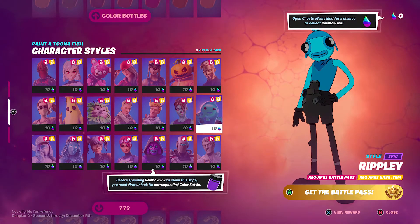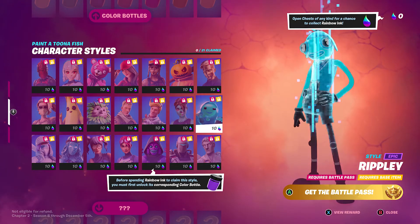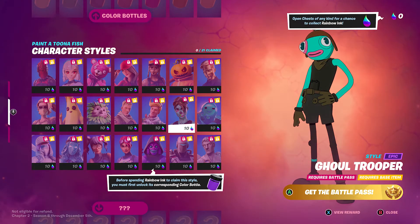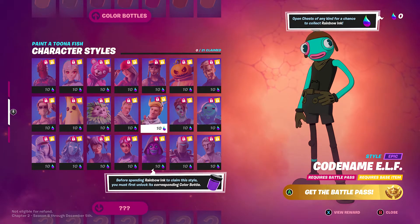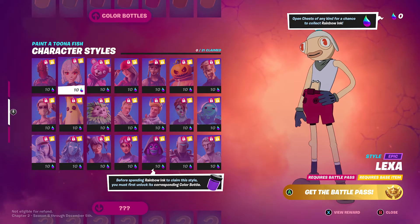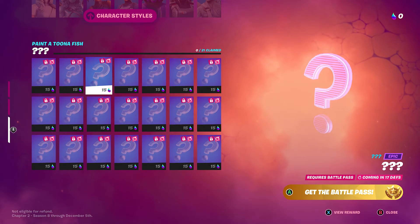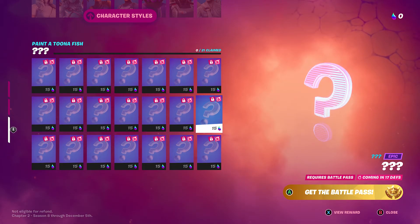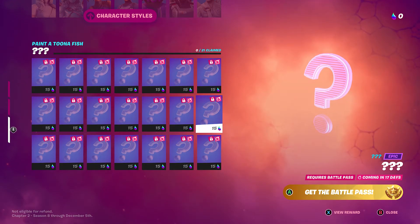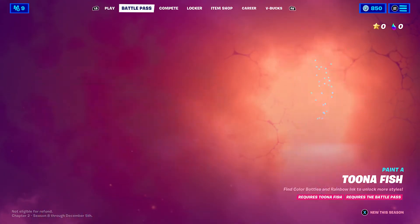Before spending Rainbow Ink to claim a color, you must first unlock its corresponding color model. Then you get to use character color customization — for example, using a character's color set on the fish. Some additional fish variants are coming in 17 days.